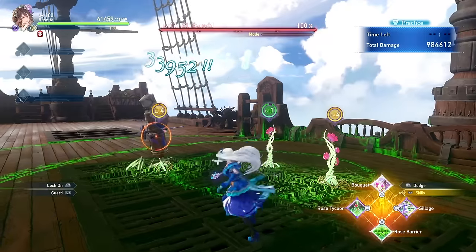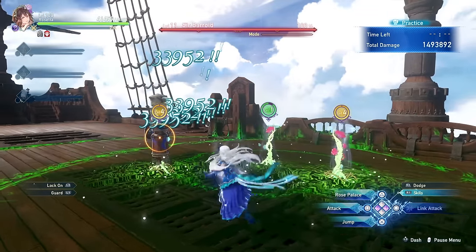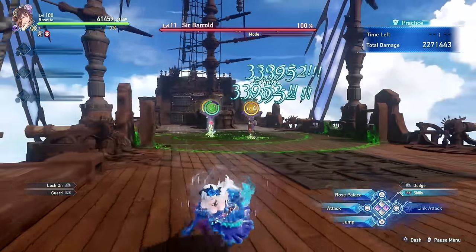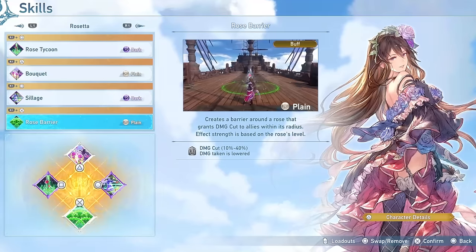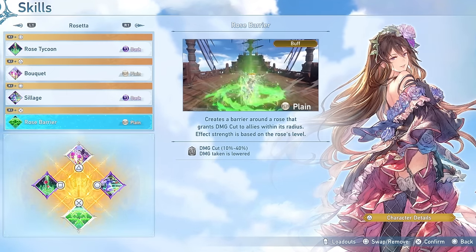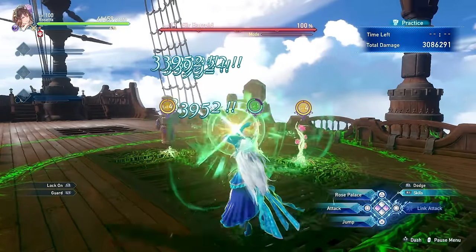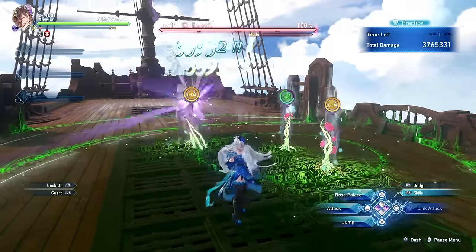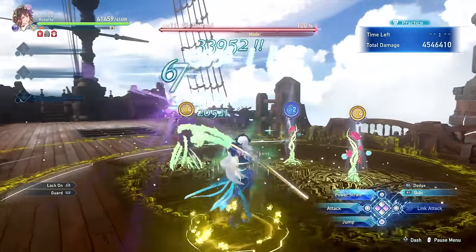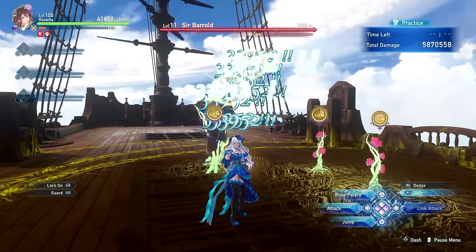Rose Barrier, upon use, applies a 40% damage cut to all allies. Don't be fooled by the range indicator — you can go pretty far and still maintain the buff. The damage reduction scales from 10 to 40% based on the highest plant level, so you'll want a level 4 rose to get the most out of it. Combining this with the 20% passive defense bonus makes your party much more survivable.